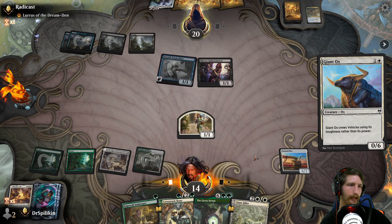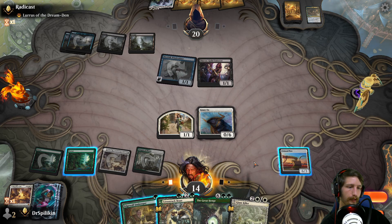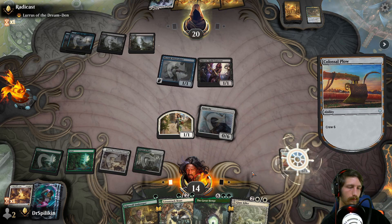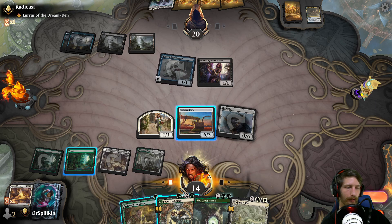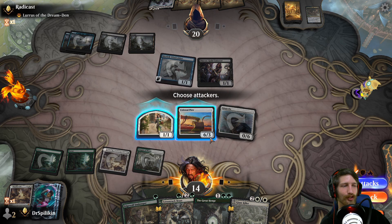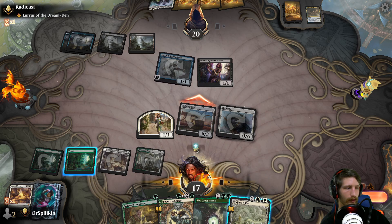We're gonna gain three mana from Colossal Plow coming up. Do I want to go ahead and drop a beast? I think so. They're definitely gonna put down a Thieves Guild and be like, 'Oh, I got your plow now.' By the way, I only just now realized that 'plow' and 'now rom' rhyme — that tells you how slow I am.